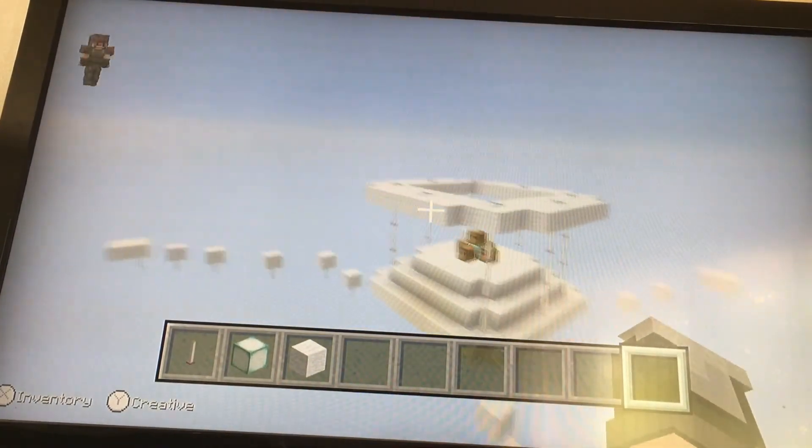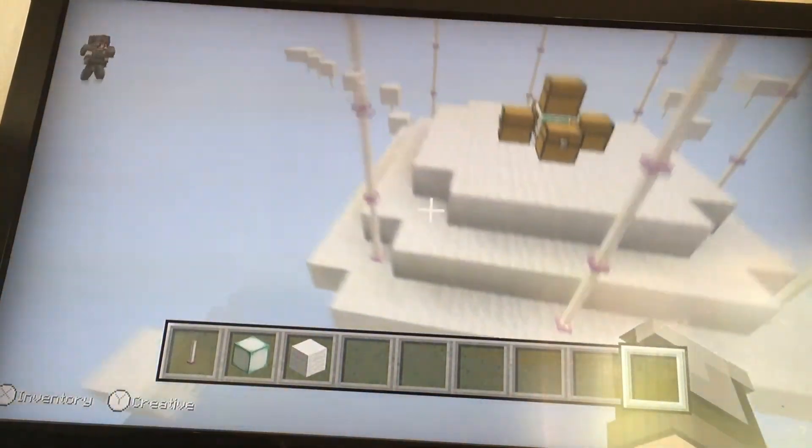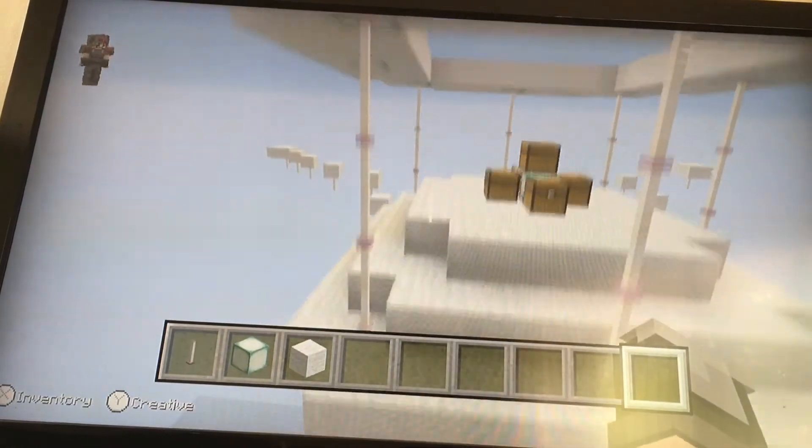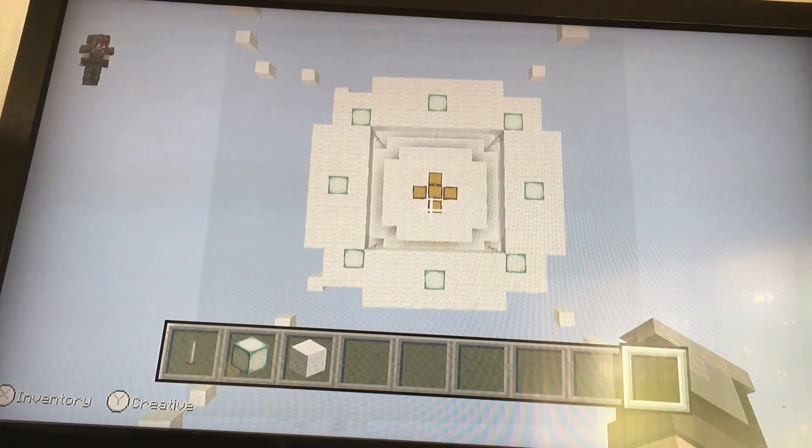The spawn area — I made it bigger, and I put it on the lowest part of the cloud. I put 6 end rods instead of 4 and made it a little bigger. This is what it looks like from above if you want to build this for yourself.